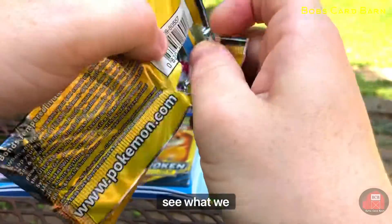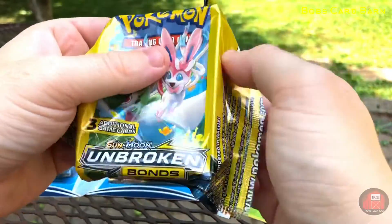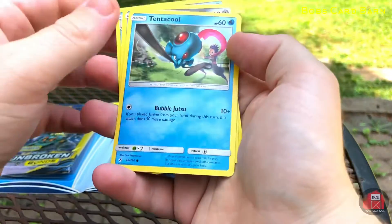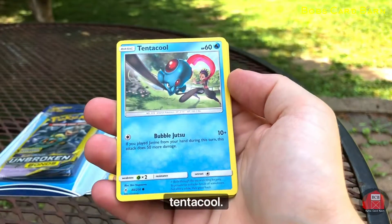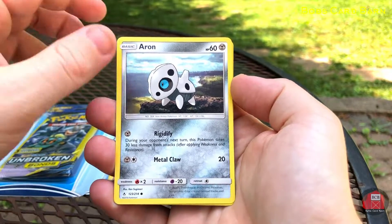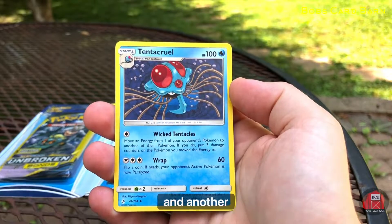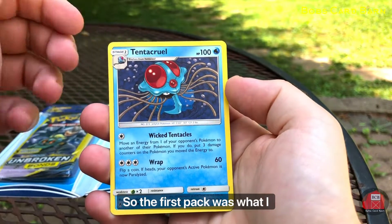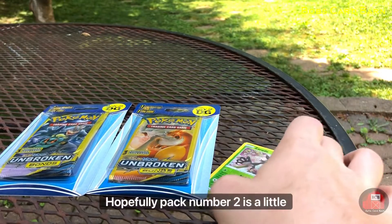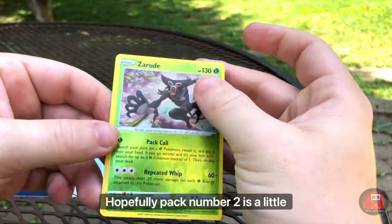So let's go ahead and open it up and see what we have. All right, you see we got a tentacle — not too bad. And then another tentacle. So the first pack was what I consider a wash. Hopefully pack number two is a little bit heavier.